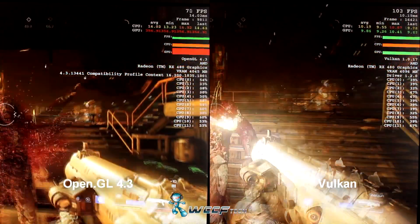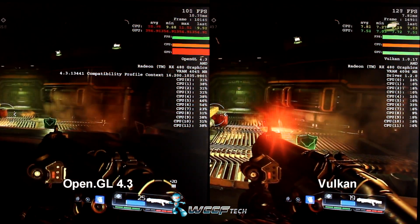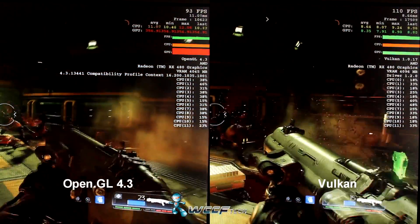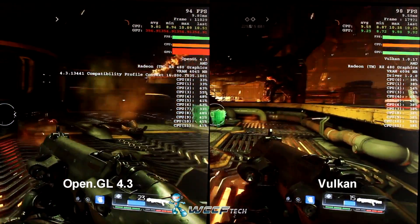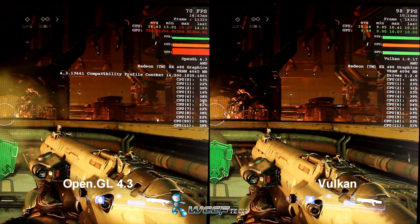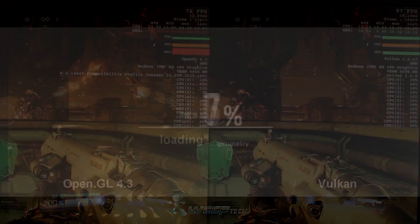As we wrap up the segment we ran through, you can clearly see that this is a significant performance boost over OpenGL 4.3. AMD said wait for it — they were all excited about it — but it looks like it paid off. So if you're just now getting into Doom, it looks like a good time to be doing so. If you enjoyed the video and found it informative, feel free to like and subscribe, and we'll catch you all in the next one.